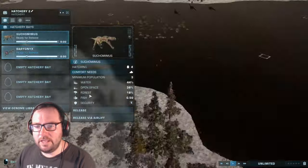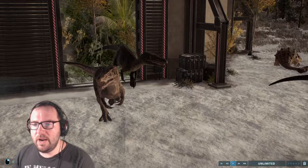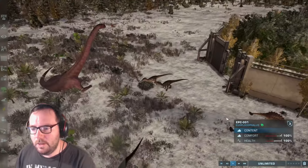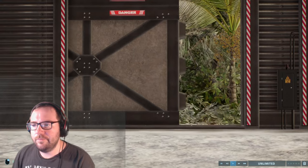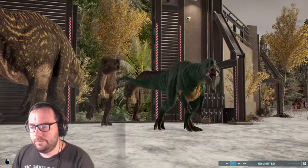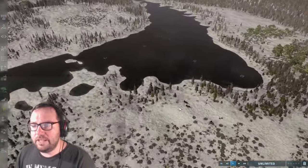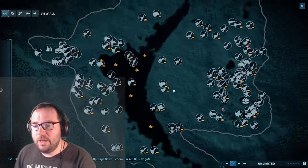Tarbosaurus will really have some real competition with the herbivores here. Maybe it'll even make its way over to the other side — who knows? Let's release the two Spinosaurids, the Suchomimus and the Baryonyx. Baryonyx first. So that's Baryonyx being released, and let's move on to Suchomimus.